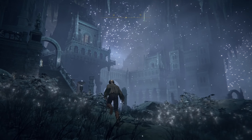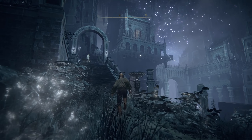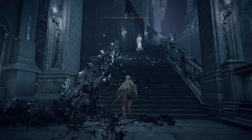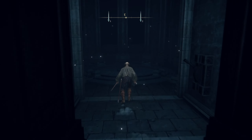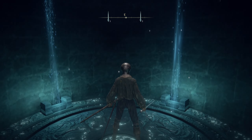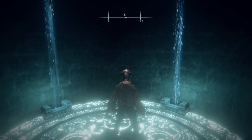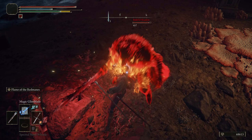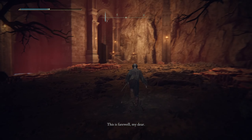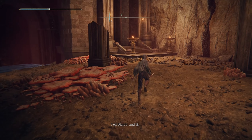We're gonna continue on through this beautiful location — just absolutely gorgeous. I think this is one of the most beautiful parts of the game, and it's all part of the Ranni quest. There are some enemies and perfumers you can fight. But we're gonna go down this elevator, which will take us to fighting Blaidd — which is sad. This is him turning against Ranni as she's trying to betray the two fingers.